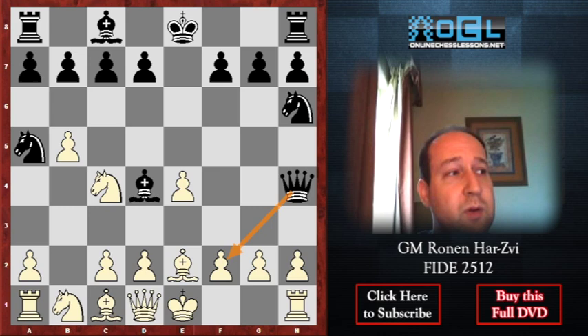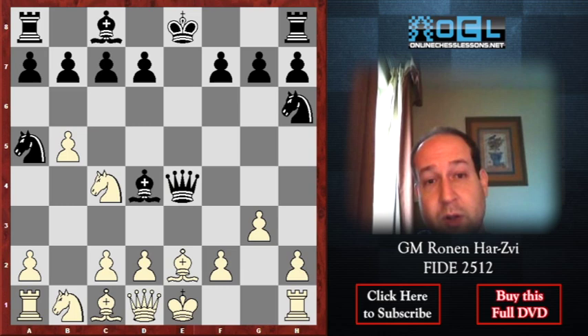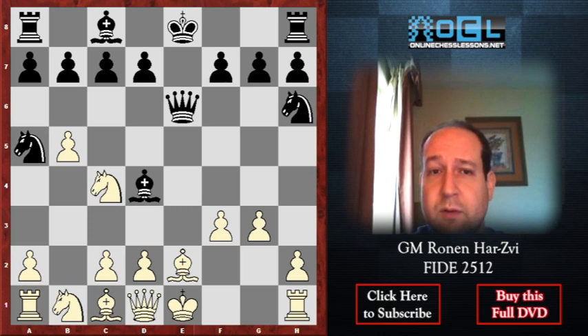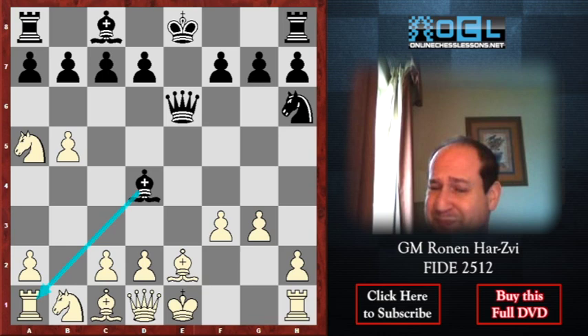Most likely White has to play something like g3 instead of castles. After Queen takes c4, in such a position I don't think there should be many complaints from Black. Of course it is very complicated, but the hanging knight and the rook on a1 — the bishop might be trapped. All in all, Black should be very okay after Queen to h4.